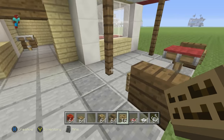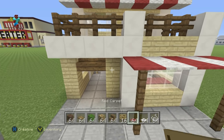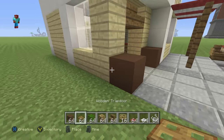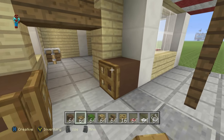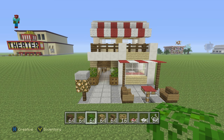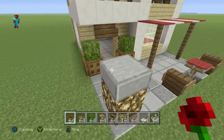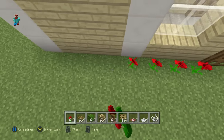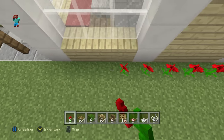We also need brown stained clay, wooden trapdoors, and jungle leaves. Just in front of the entrance, place brown stained clay either side, wooden trapdoors all the way around, and two pot plants with jungle leaves on top — a nice little entrance way. Finally, add a row of poppies going all the way around the outside, because why not.